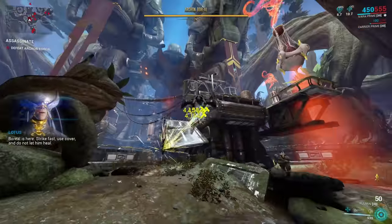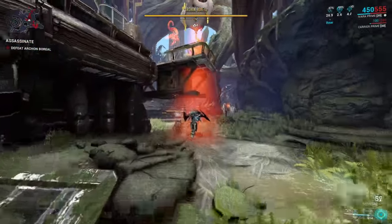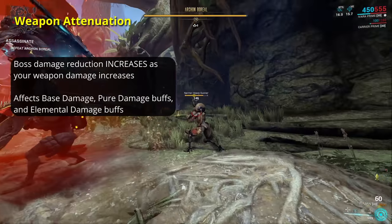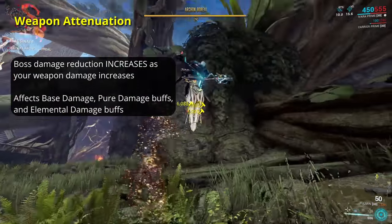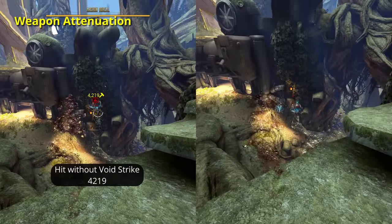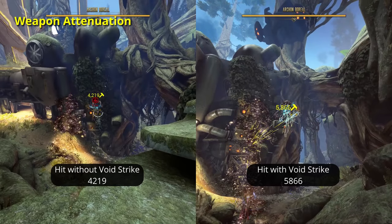The first is directly related to your weapon's damage, which acts as a way to reduce how effective higher tier weapons are — we can call this weapon attenuation. As your base damage, pure damage modifiers, and elemental damage modifiers increase, the boss gets increased resistance to your damage. Strangely enough, this weapon attenuation doesn't affect many stats. Multi-shot, critical multipliers, headshot bonuses, fire rate mods, and even faction buffs all seem to have no negative applied to them by weapon attenuation. However, pure damage buffs like Serration and Void Strike, or elemental buffs like Charged Shell, all give much lower damage boosts than you'd expect fighting normal enemies.